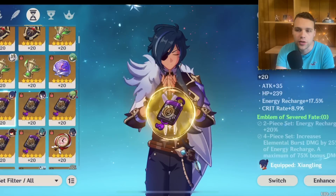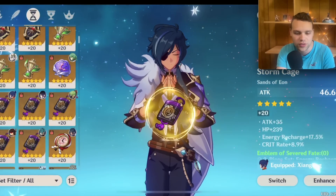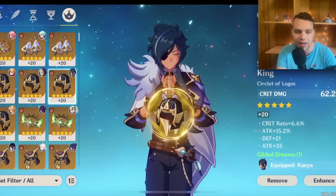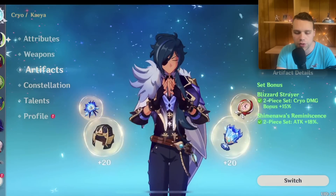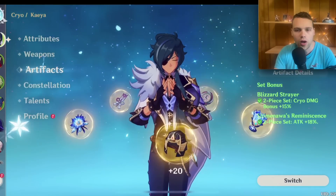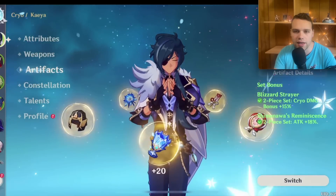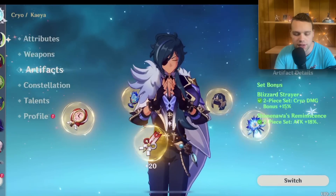For my recommended melt team build, use Emblem of Severed Fates. You can go attack or elemental mastery for the sands, or energy recharge if you don't have enough. Because he has an ER passive and a not-too-high burst cost, I'd go for attack or EM — whichever has better substats. Cryo damage bonus goblet, and either crit rate or crit damage circlet to hit that 1:2 ratio. You don't have to go Emblem though — I'm personally running two-piece Blizzard Strayer and two-piece attack. Two-piece EM or two-piece Noblesse are also solid options. Your best Emblem pieces will likely go on Rosaria or Xiangling, so Kaeya will often get your leftover pieces, and two-piece/two-piece lets you get cracked substats. For freeze, if doing a full supportive build, go Noblesse on Kaeya to buff Ayaka. If you have two Blizzard Strayer sets, personal damage is 23% higher. If no one else on the team holds four-piece Noblesse, Kaeya using four-piece Noblesse is actually the best team damage option.